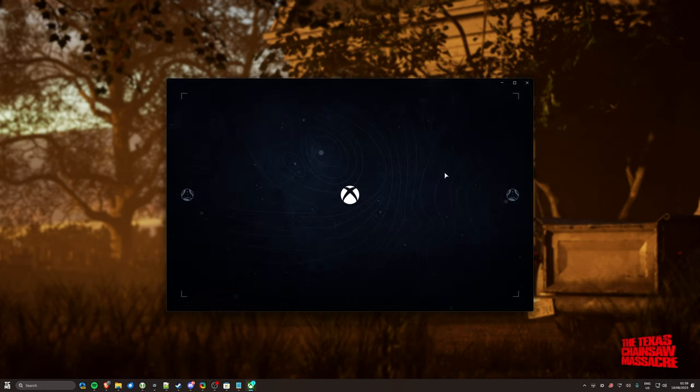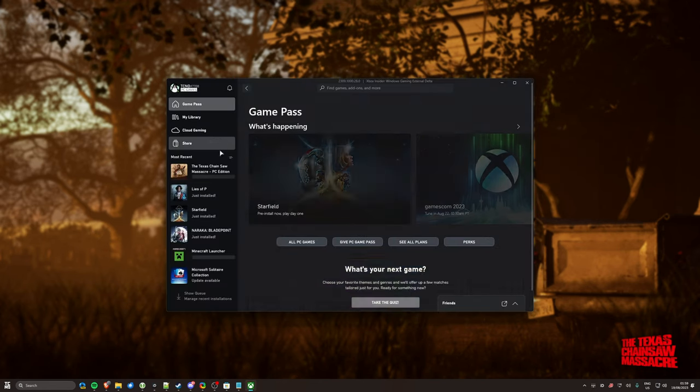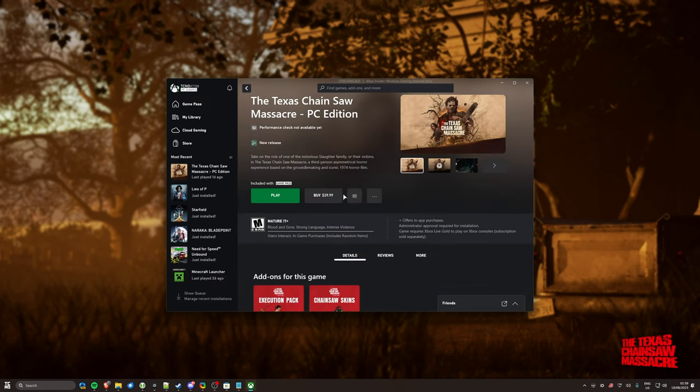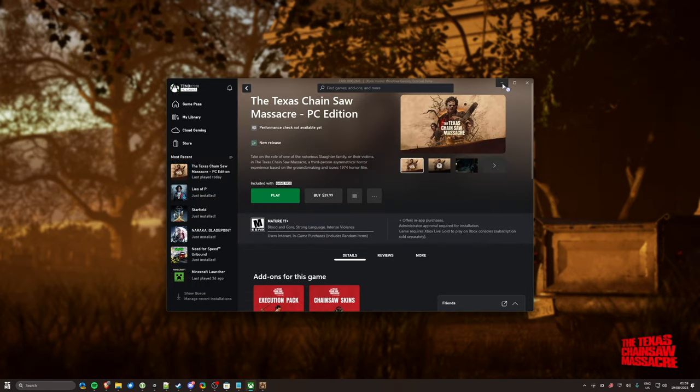There should be very little performance difference between Steam and the Xbox Game Pass, where this is available free on day one, assuming you're already paying for Xbox Game Pass. There are very minimal changes between the Steam and Xbox Game Pass versions, so the optimization I'll go through here should cover all platforms on Windows.